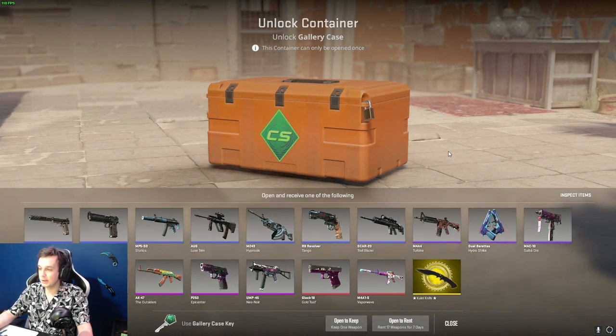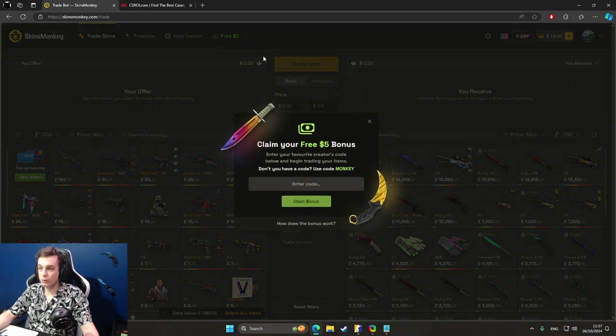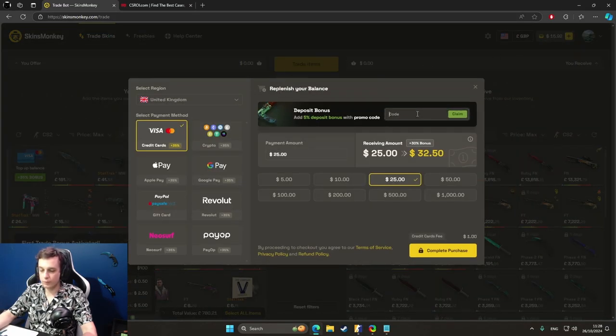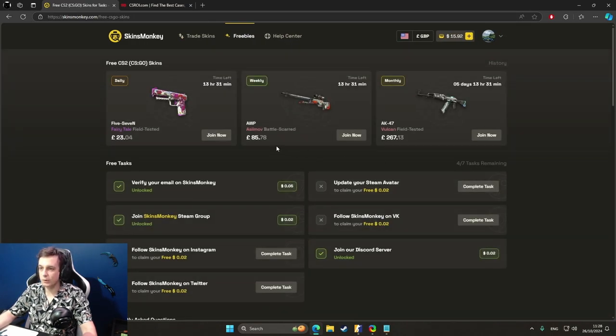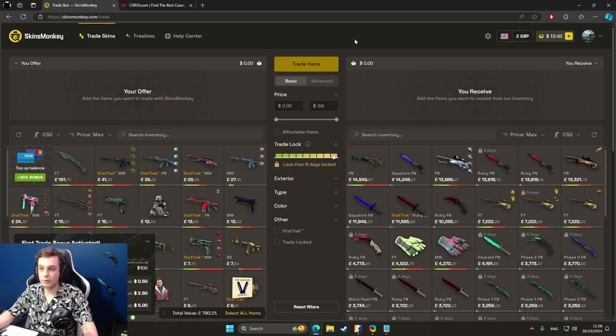Regardless, I've chosen to open this one and that's what I'm going to do. But first, a quick message from my sponsor Skins Monkey. Skins Monkey is a trading website where you can exchange your old skins for new ones within 40 seconds. It's fast and easy to use, and with my code CUSAC you can claim a $5 free bonus when you trade up to $100. The code also gives you an extra 5% on top of the 30% bonus when depositing real money. There's also a freebies section with free skins on a daily, weekly, and monthly basis — no deposits required. Their help center is available 24/7. Check them out via the link in the description and use code CUSAC for extra bonuses.